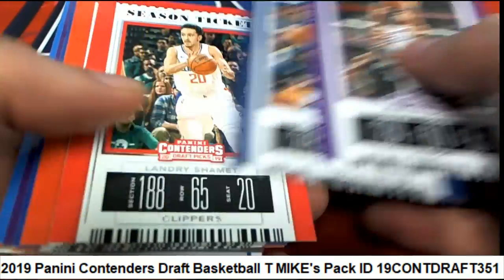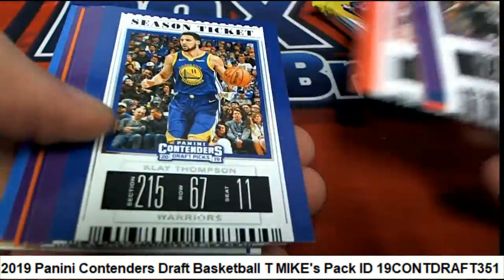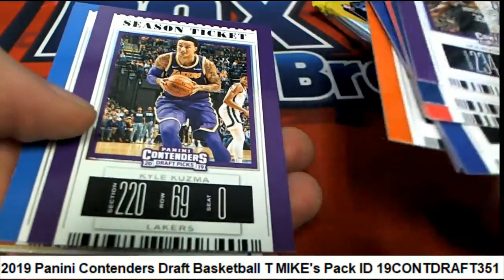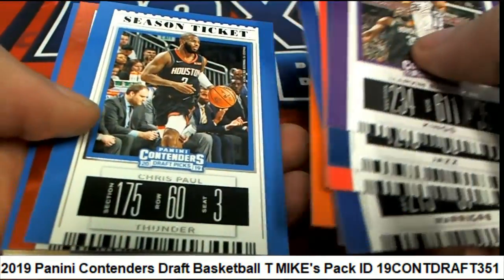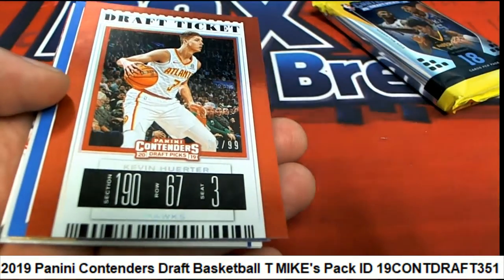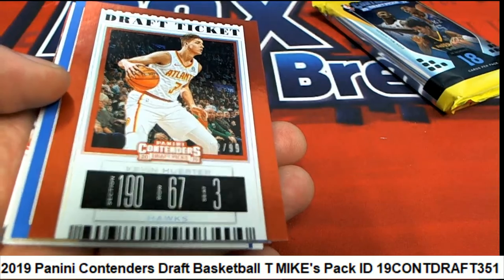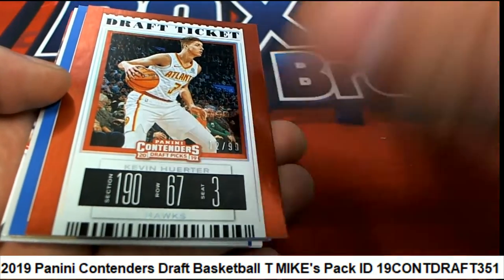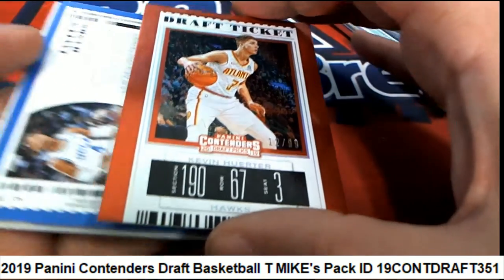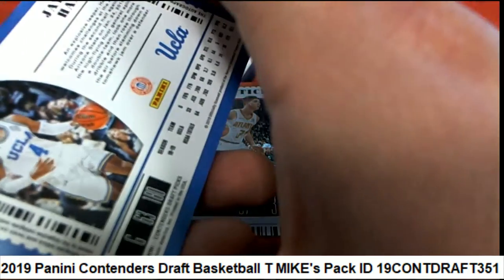Nice Bagley, Donovan Mitchell. Let's go fishing and let's haul in a big one. Number 299, Atlanta Hawks Parallel. Let's see if we can reel in on our fishing trip.